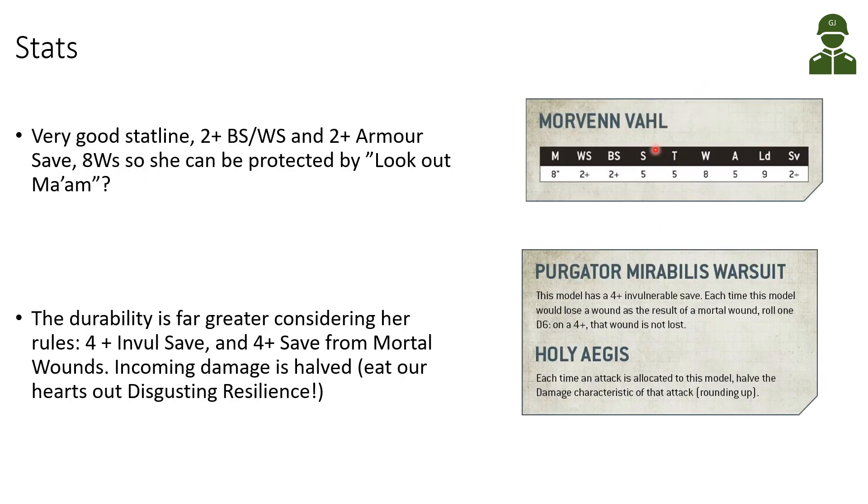The stats of Morven Val reveal a very good stat line with 2+ weapon skill, 2+ ballistic skill, also quite good movement at 8 inches, strength 5, toughness 5, 8 wounds, 5 attacks, 9 leadership, and a 2+ save. The 8 wounds also mean that she can be protected by Look Out Sir — or probably Madam.